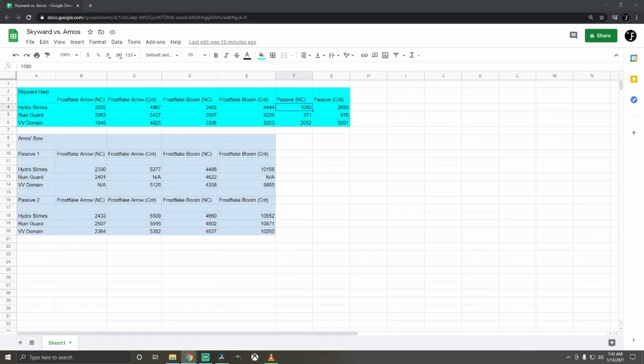Also keep in mind the Skyward Harp's passive: it gives a 60% chance to inflict a small AoE attack dealing 125% physical attack damage. I added this in for a more accurate damage comparison. What you can see from these tests is that the most significant damage difference is in the Frostflake bloom damage, especially when they crit. There is a fairly big gap, and especially as you scale up and level up, it's going to be an even greater difference when comparing these two weapons.